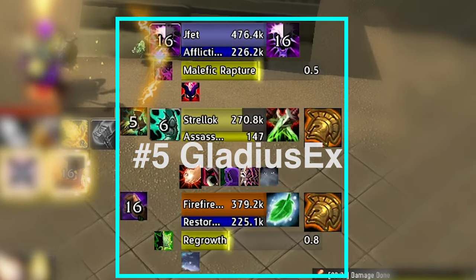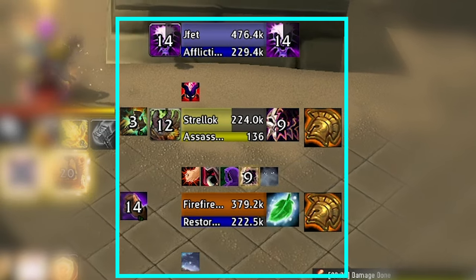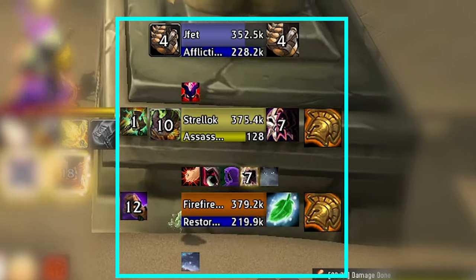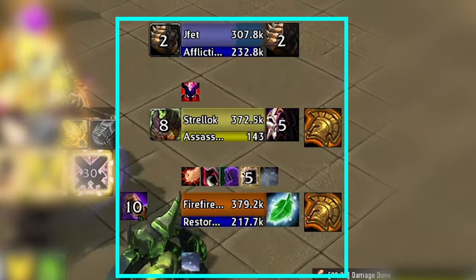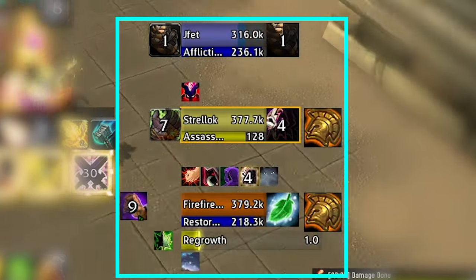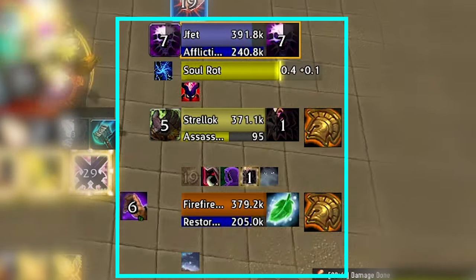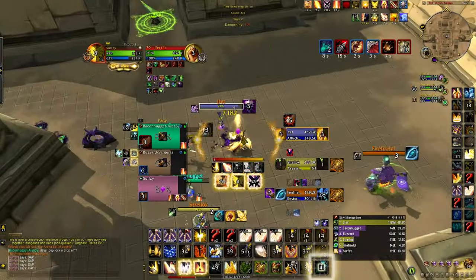Number 5, Gladius X. This add-on is all about enemy arena frames. It shows you your enemy CC DRs and their most important active buffs — are they currently under immunities, are they CC'd? You can also use it to track enemy cooldowns, see them casting, and track their trinkets. The best part is it puts all this info into one densely packed area, making it really easy to see what's going on with a quick glance.